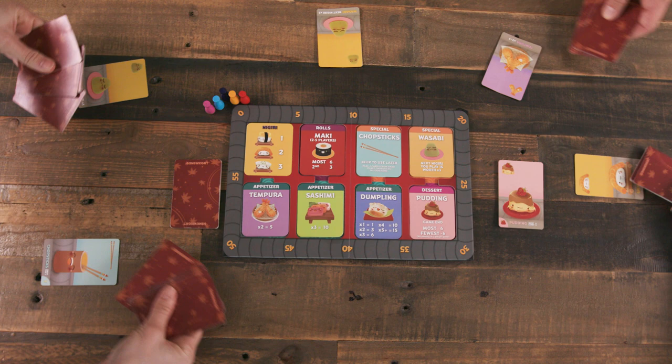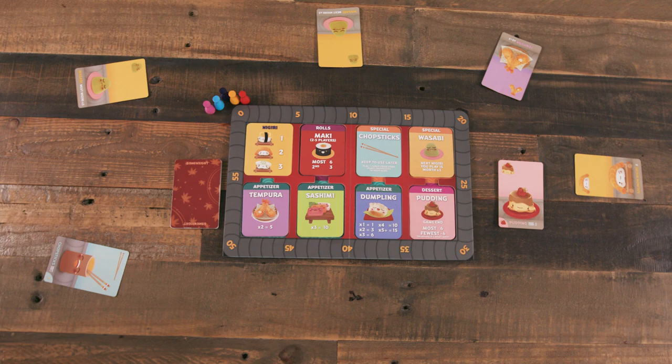These cards will remain in play until they are scored at the end of the round. Players then pass their hands clockwise and begin a new turn by selecting and simultaneously flipping a card from the new hand. As players acquire more cards, they should group them by type — or OCD players like me will be very upset. Also, each player's previously played cards are public knowledge.